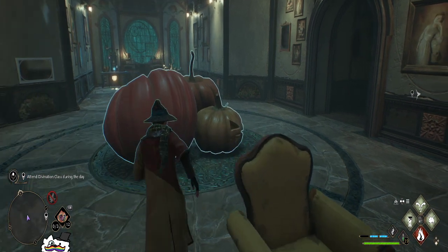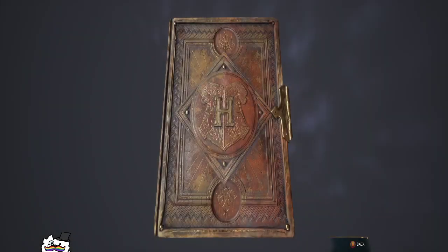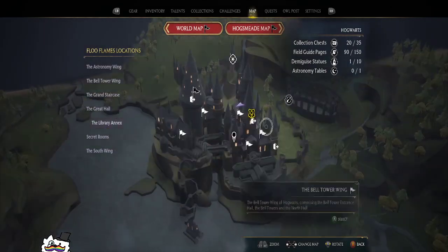I got a quick DM on Discord that I apparently forgot something — didn't go over one of the items I showed at the time that I said I would go over. The demiguise statues.